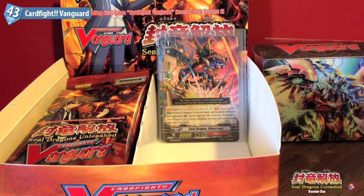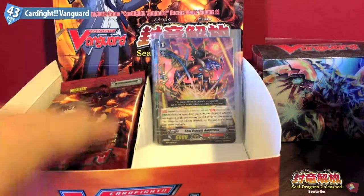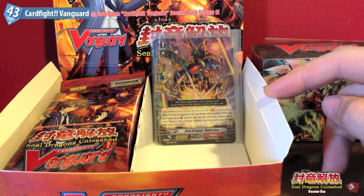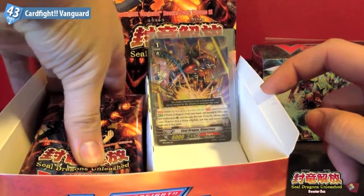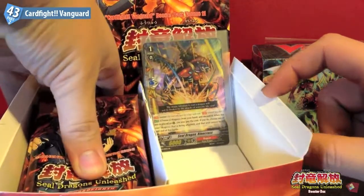Hey, welcome to part 2 of our Cardfight Vanguard Booster Set 11 Sealed Dragons Unleashed Booster Box Opening. In our previous video we pulled two Triple R's and two Double R's. We'll be opening this side of the box now and we should be getting at least one more Triple R and three Double R's, unless the Triple R is an SP, in which case that would be pretty cool as well.